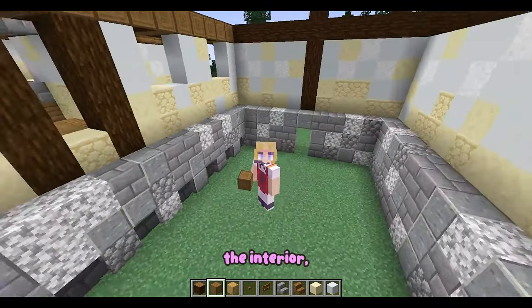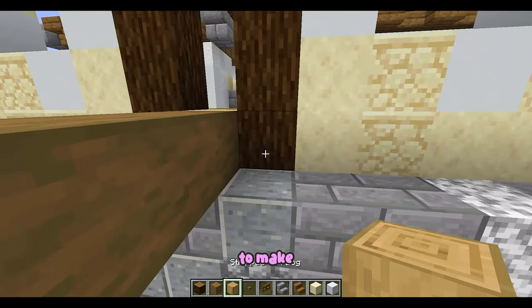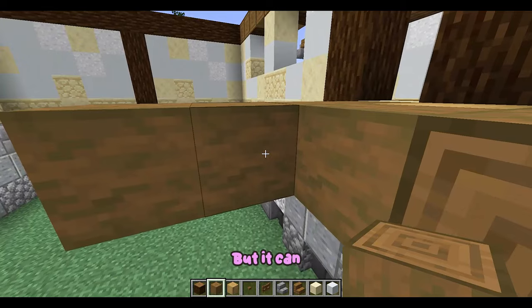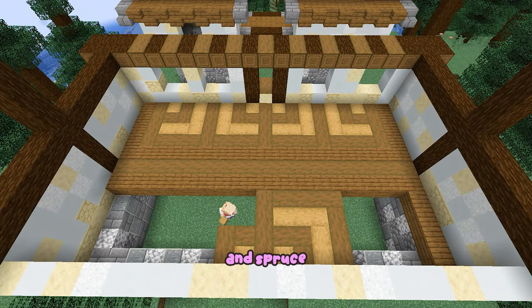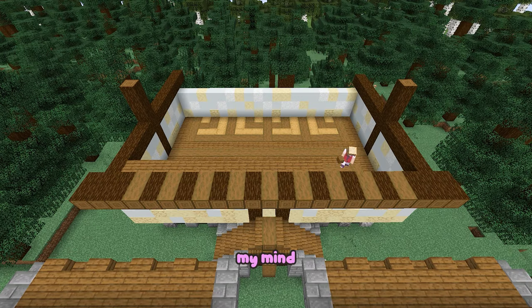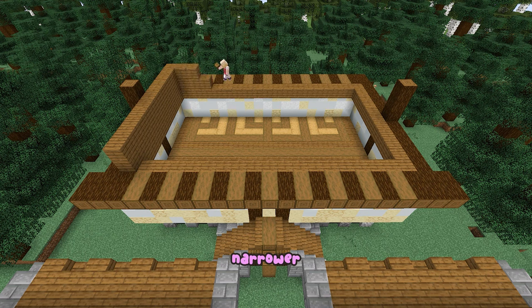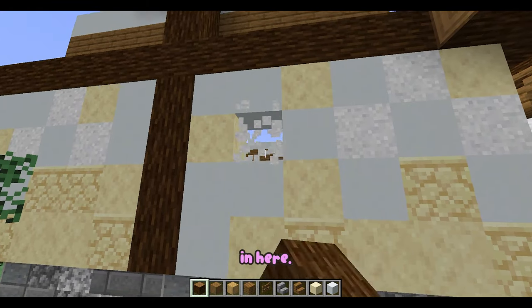For the interior, it's all up to you what you know you'll need. I'm going to make my signature floor design, but it can also depend on the arrangement of your rooms. Oak wood and spruce wood is the superior duo for building a floor — you can't change my mind. The second floor in this building is going to be one block narrower on each side to create more depth, because we are professionals in here.